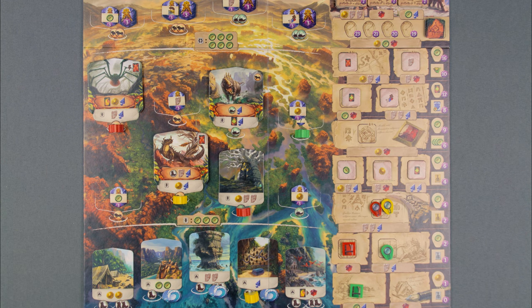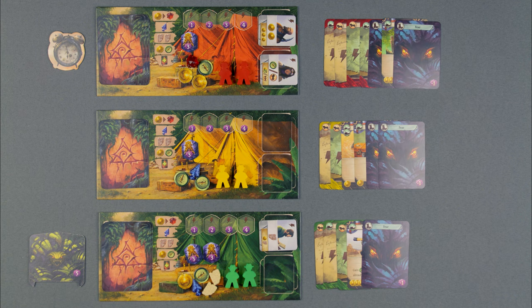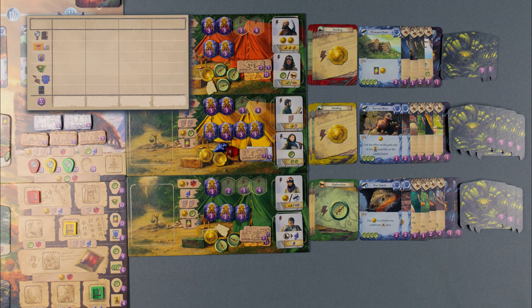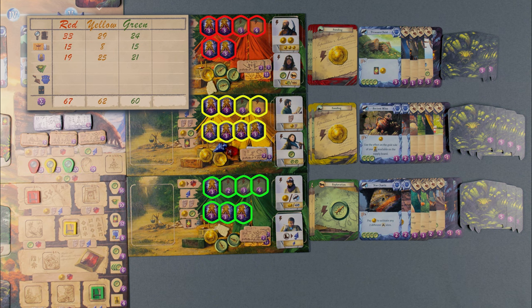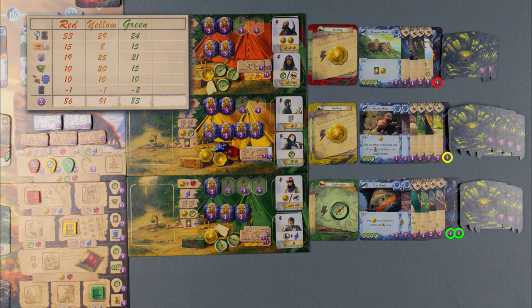End of round 5: Players take their archaeologists back and gain fear cards if they have come from a site with a guardian. Skip the rest of the round setup and move on to final scoring. Use the score sheet to add up all the players' points, including the value of each research token, temple tiles, idols and empty idol slots, guardians that you overcame, items and artifacts, and negative points for fear cards. Whoever has the most points wins!